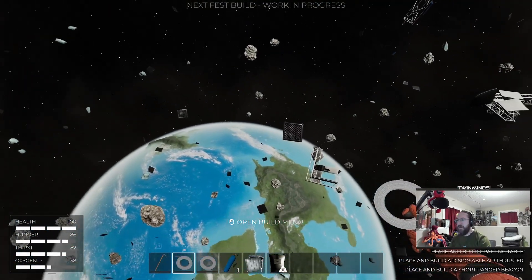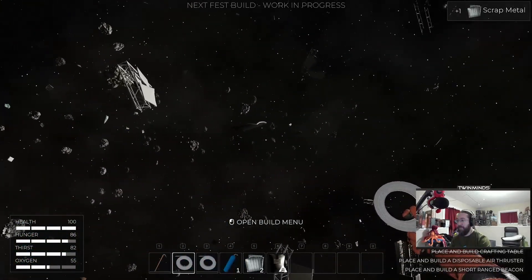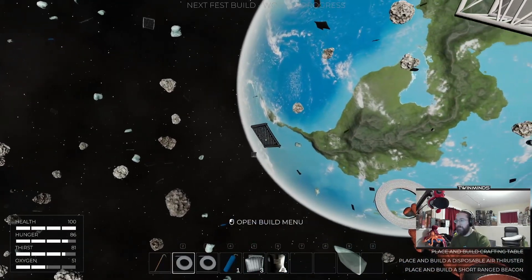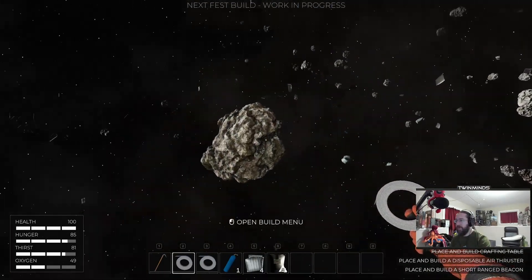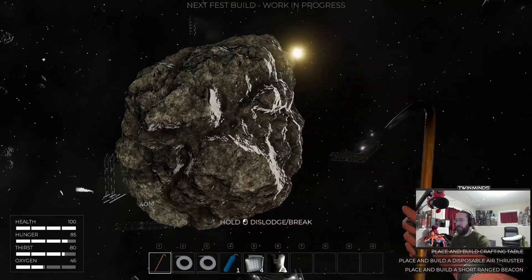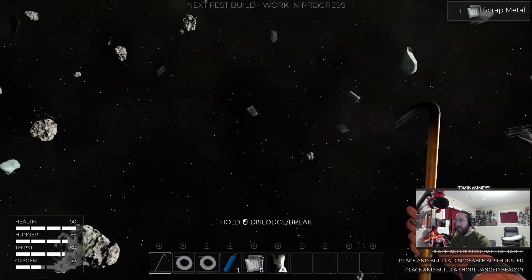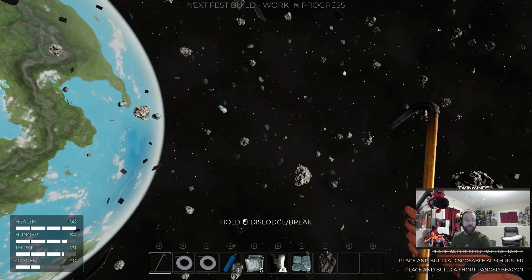I feel like the scrap sound effect needs to not sound like I'm pulling planks off of a piece of wood. I've got more scrap. Scrap is good. So what else do we have? We have rocks and stuff — rock, nope. However I can accidentally launch a rock towards my platform. What about ice? I grab ice. I have ice now, wonderful.